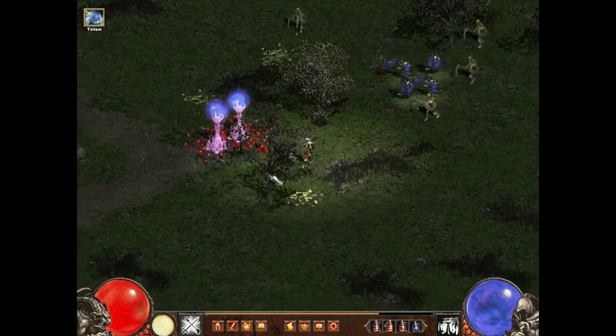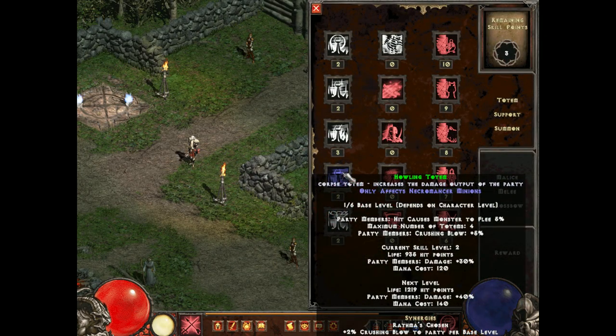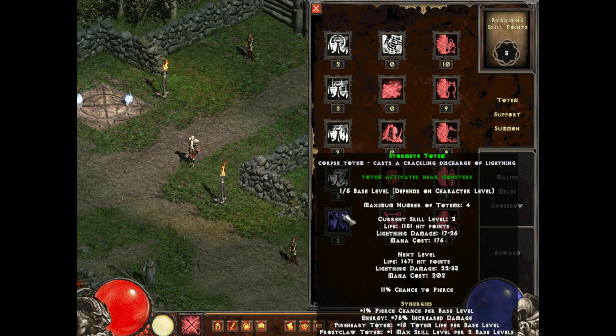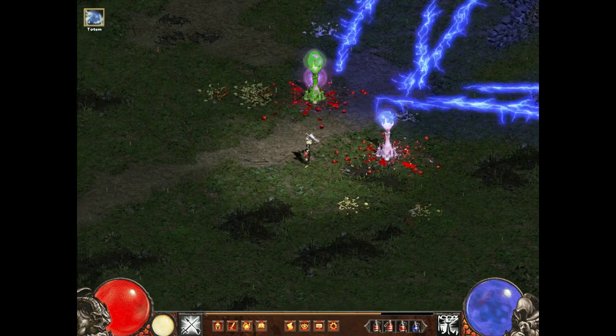The last two Totems are the Howling Totem and the Stormite Totem. The Howling Totem buffs party damage, and the Stormite Totem emits bolts of lightning at enemies. The Totems are pretty nice, and they give you a fun new way to use corpses.